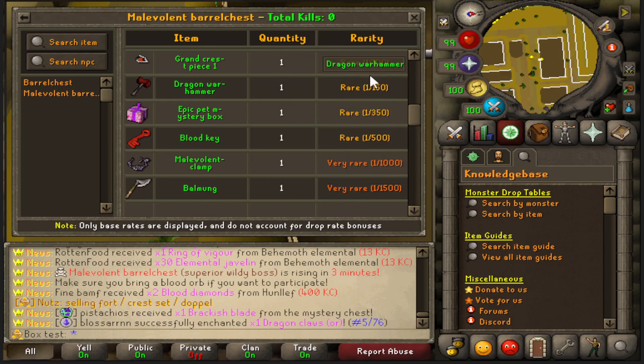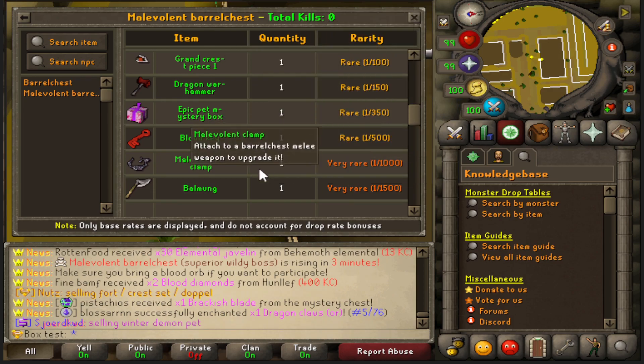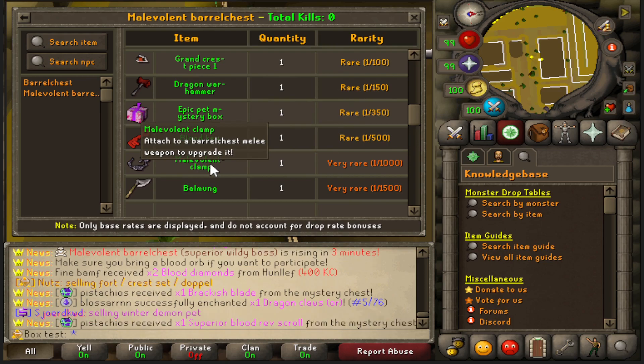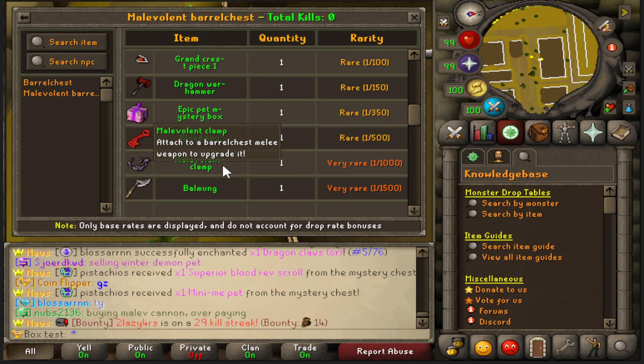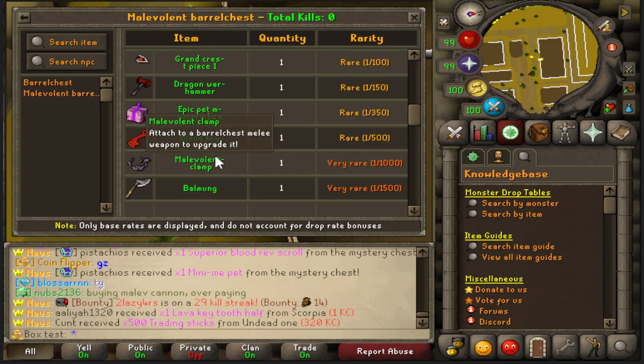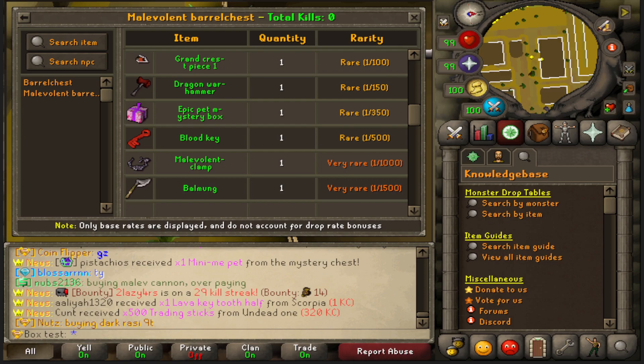There's also a one in 500 for the blood key, a one in 1,000 for the malevolent clamp, and a one in 1,500 for the bow monk. I'm really excited to see what we get - currently the clamps are worth around 8 to 10 tril, mainly because there's a new item called the malevolent barrel chest cannon that's really OP, which is why the price has skyrocketed. I'm happy if I just get one clamp, but getting a couple would make the whole video.